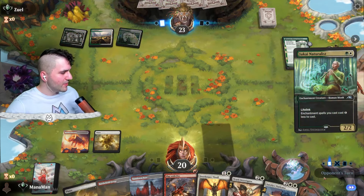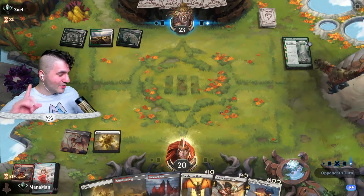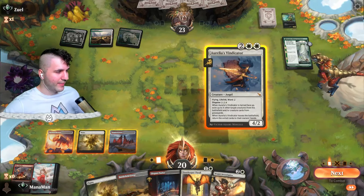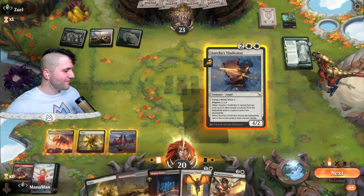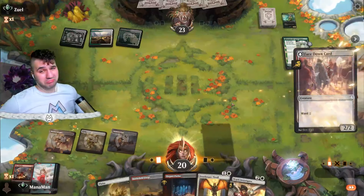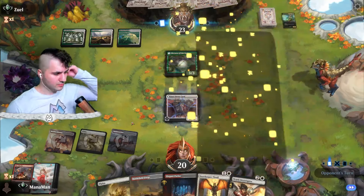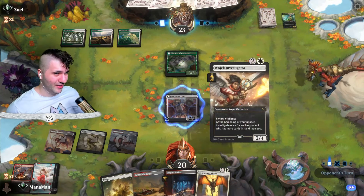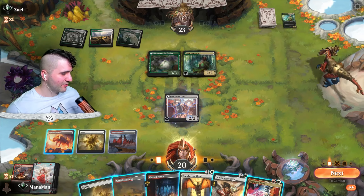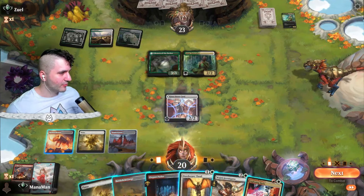Jukai Naturalist — that's fine, we can deal with this. Play with Fire — hopefully no Royal Treatment. No Royal Treatment, no problem. I think we'll just drop down face down. We could go for the Investigator... I think we'll do this — it's got ward 2, how bad can it be? This Investigator is very, very underwhelming though. Jukai Naturalist, okay — going in for a Lightning Helix and a Doorkeeper Thrall seems to be the move. Plenty of land here, so we'll just pass.